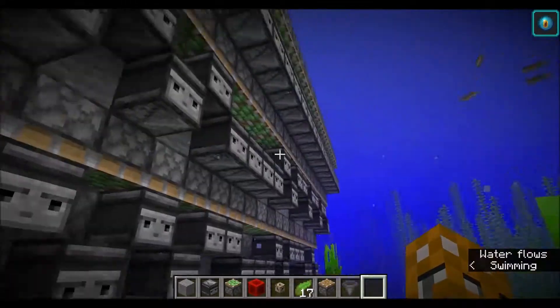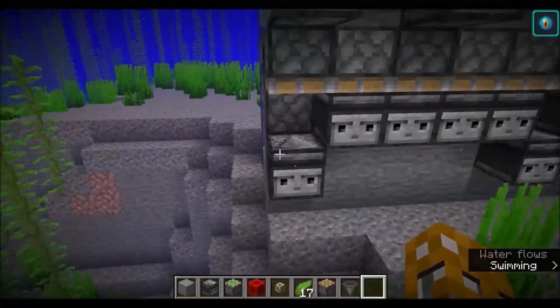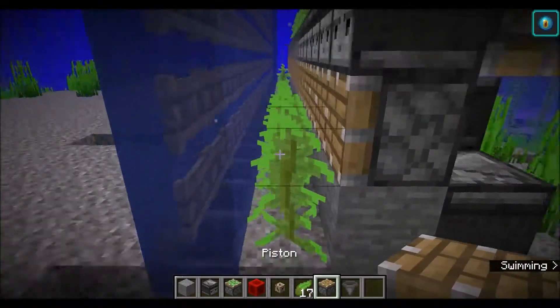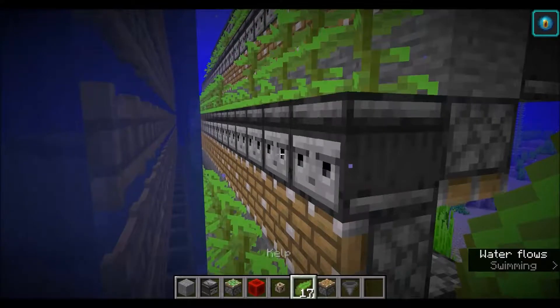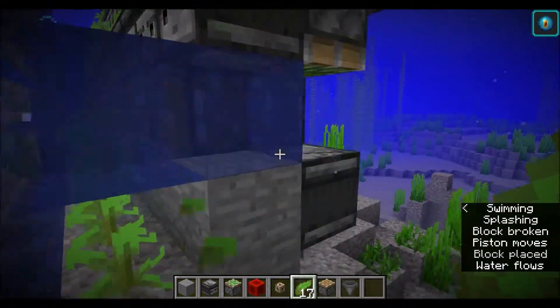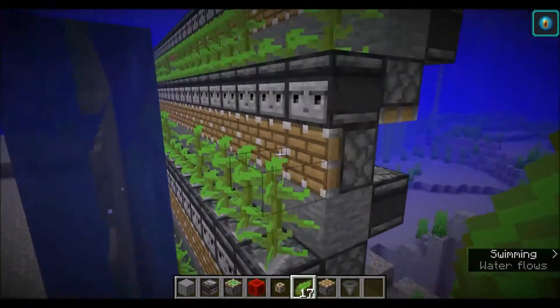You'll notice back here that some of the observers are up against the sticky pistons and some of them aren't. That's just because sometimes they stick and sometimes they don't. It doesn't matter either way - you still wind up getting the pulse. See, that one still broke and that one still broke, so it doesn't really matter which way you do it.